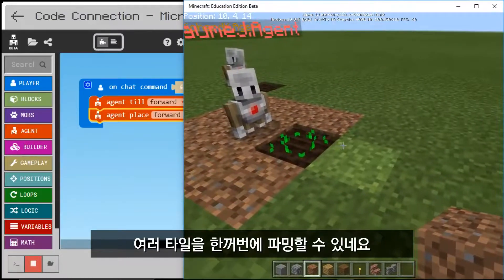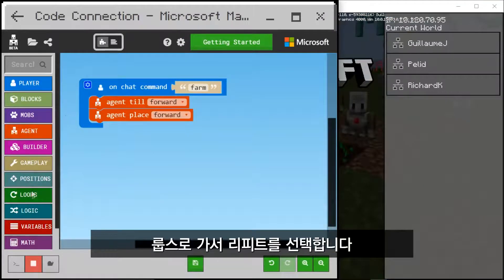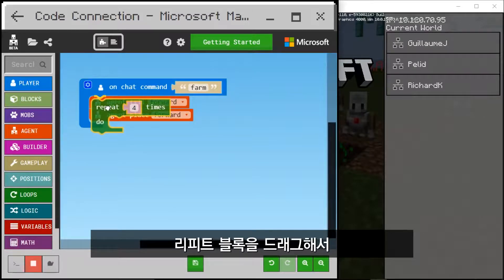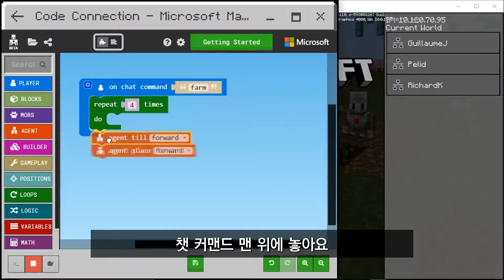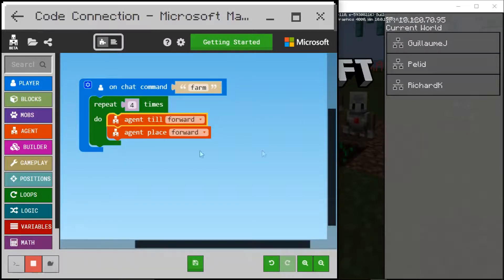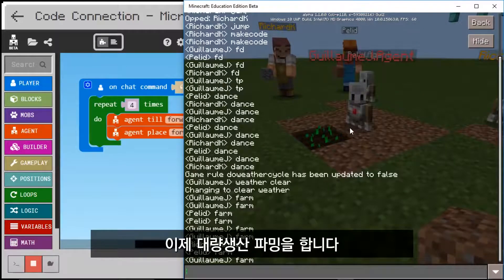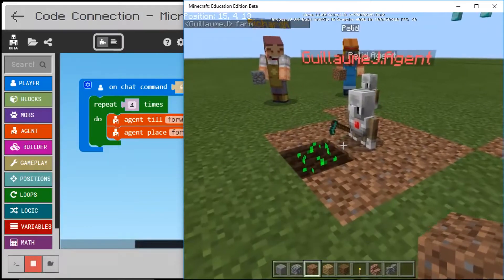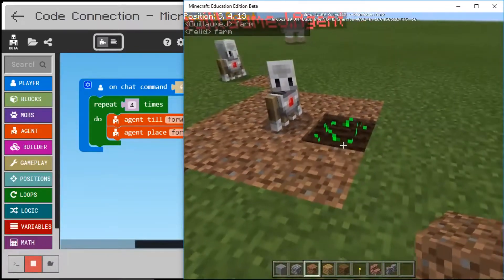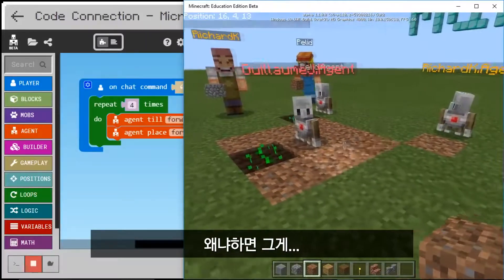Sure can! We could farm multiple tiles at once. Let's put a loop on this. Under loops, I'll use the repeat block. I drag the repeat block to the top of my chat command and bring my other blocks inside the repeat. Let's do mass production farming! Agent, farm. Oh, it's working, but it's staying where it is — it's not moving. I get it, I have to move the agent.